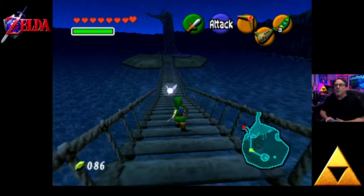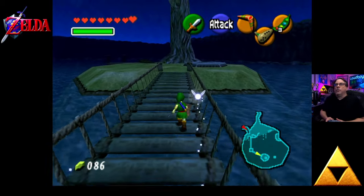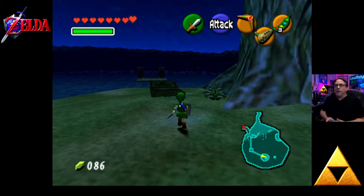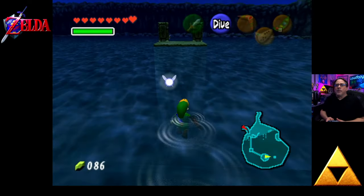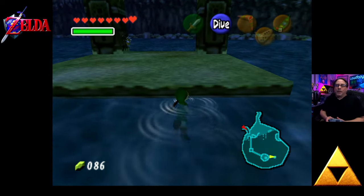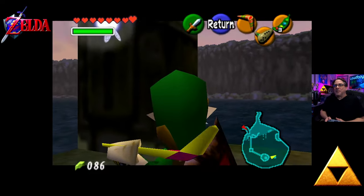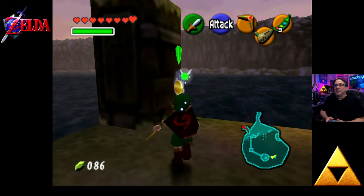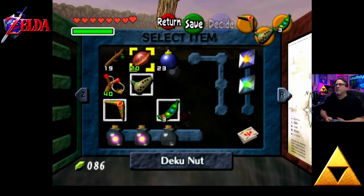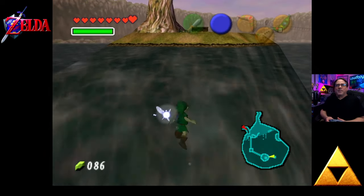When we have the hookshot in the future — longshot — you can usually get to the top of this tree right before us and there is a gold Skulltula up there. Also in the future we can shoot an arrow off of this little island and as the sun's coming up that's how you get the Fire Arrows. That's why we're here. Meanwhile again the sun's coming up — but we got it just in time. That is number 40. We got some new prizes waiting for us because the last time we cashed in was at 20 — we just doubled that. We need to go back to the House of Skulltula.